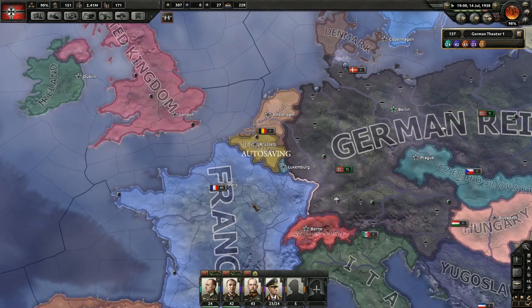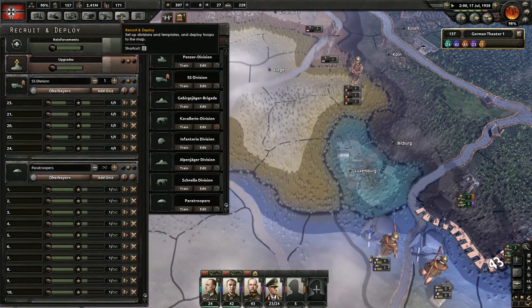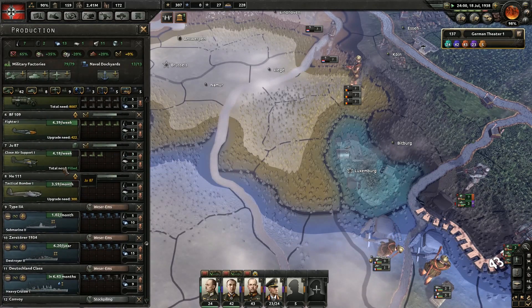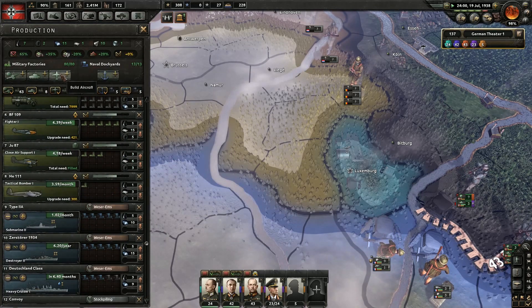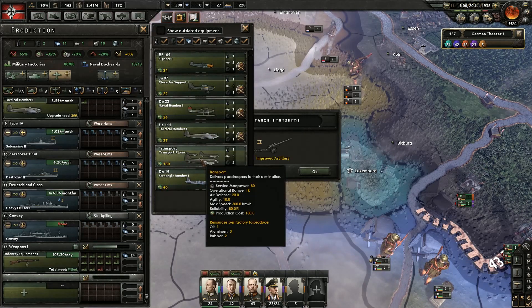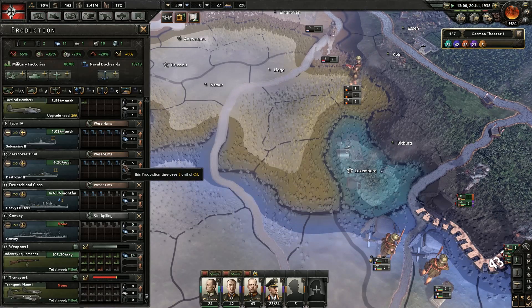It's 1938 and we still haven't been declared war on by these guys, which really wouldn't surprise me if they did at any time. Tactical bombers — let's actually get some transport planes going. Improved artillery — awesome.